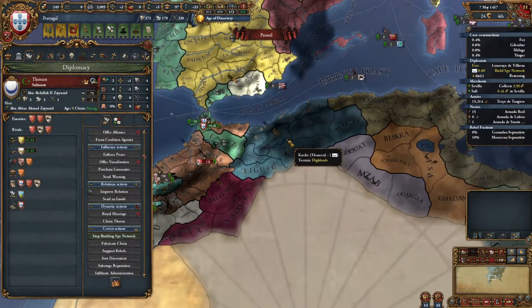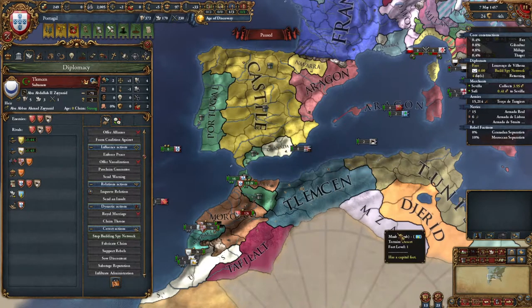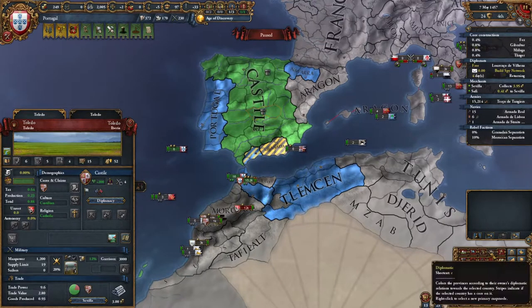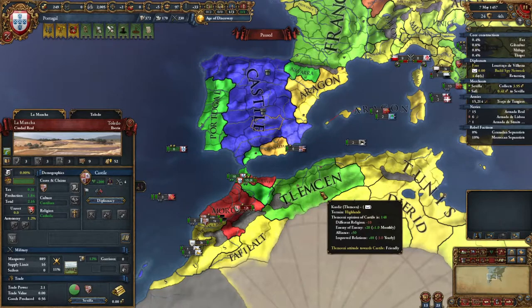They are rivaled to Morocco, rivaled to Tunis, and rivaled to Granada. Granada should be too weak for them to rival, and because we're adjacent now they might end up changing their rivalry from Granada and choose to rival us instead. If they rival us, or if we eventually rival them, it might break the alliance between Telemcen and Castile, because Castile would recognize they're allied to our rival and would hopefully break that alliance. It is a defensive alliance, so it's mostly just because they spent a lot of time doing improved relations — the different religions modifier is only minus 10, not that big of a deal.